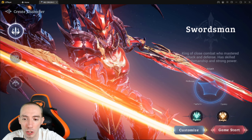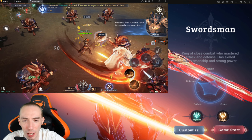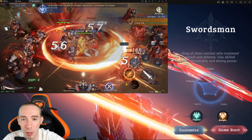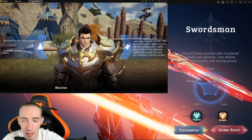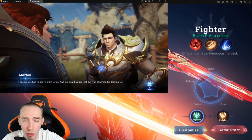First up we have the Swordsman — the king of melee combat, proficient in both offense and defense. The Swordsman has high HP and high defense compared to the Mage and Archer, but it does have the lowest DPS of the three classes.